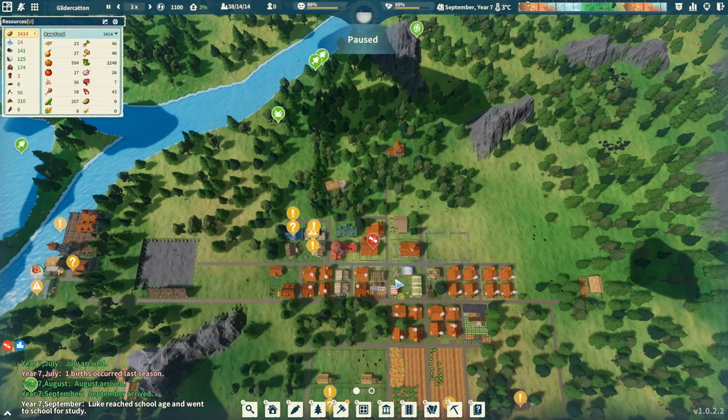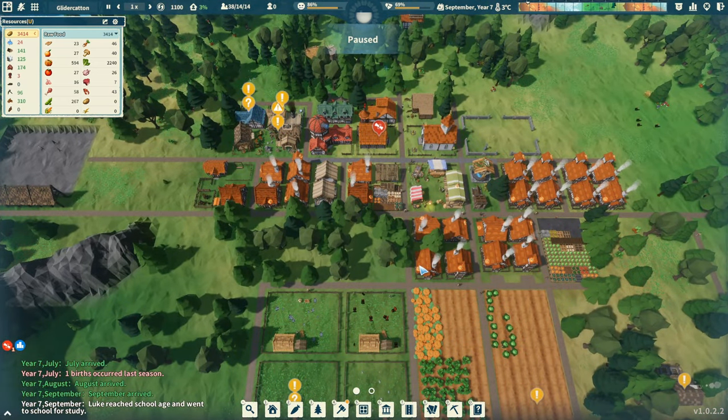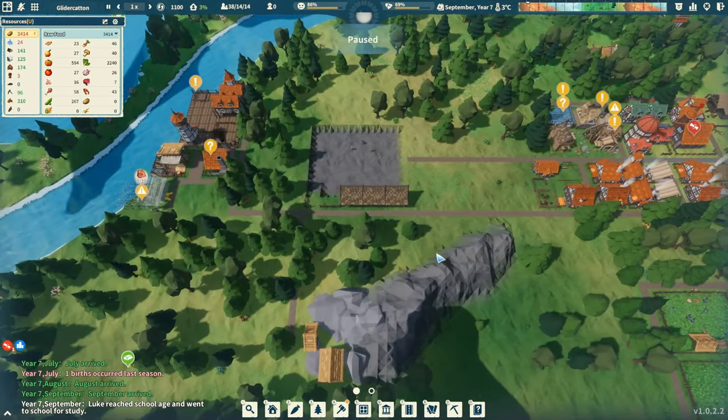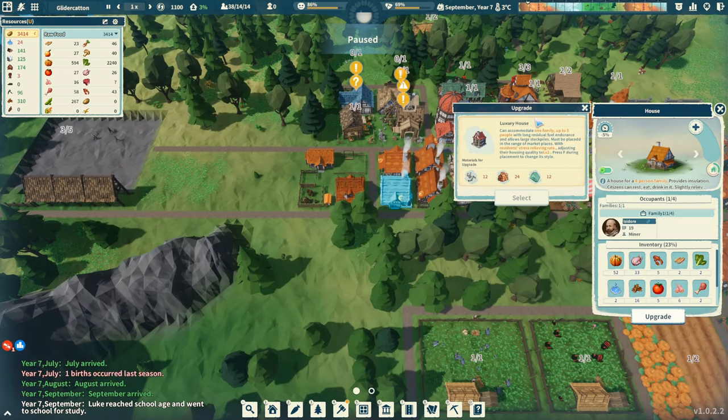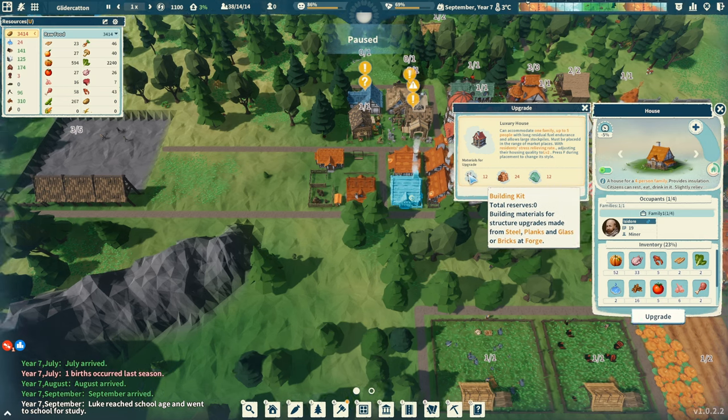Hey everybody, this is Glidercat and it's time to play. We are back in Settlement Survival and we have a lot to do. This episode, we want to get these homes upgraded and we need brick to do that, and we also need glass. Building kits are new materials for structure upgrades made from steel, planks, and glass or bricks.